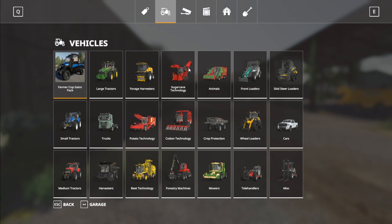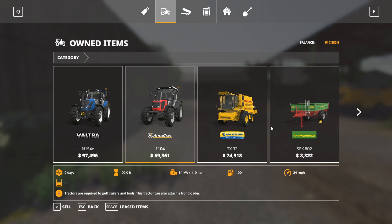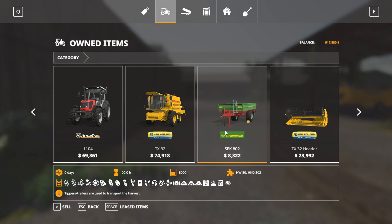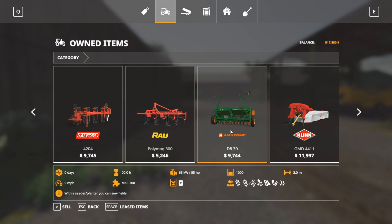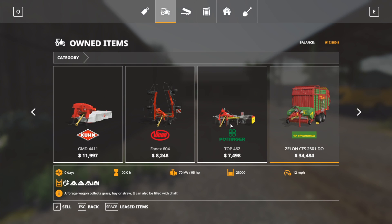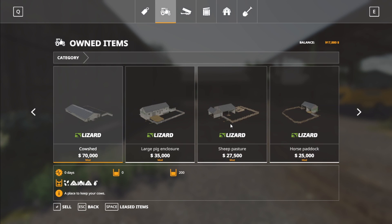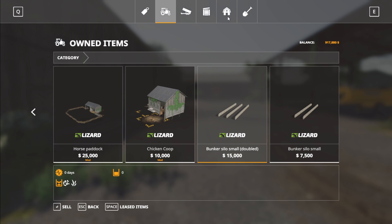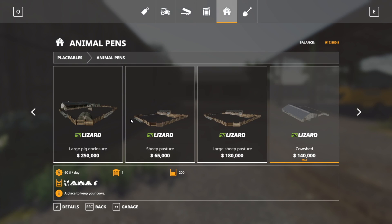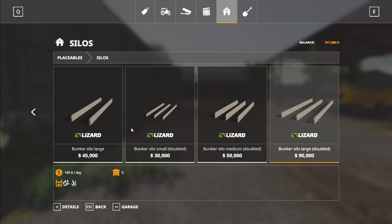Let's look at the starting equipment in the store. In the garage, you start off with a Valtra N154E, an Armatrac 1104, a TX-32 Combine by New Holland, a small grain trailer, a header for the New Holland, a small plow, a small cultivator, a small seeder (not a direct drill), a small mower, a small tedder, a small wind drower, a small baling wagon, a small header trailer, and a weight. You can also sell some structures: the cow shed, large pig enclosure, sheep pasture, horse paddock, chicken coop, and the bunker silos. They're modded into the map, so you can replace them or put them somewhere else later on.